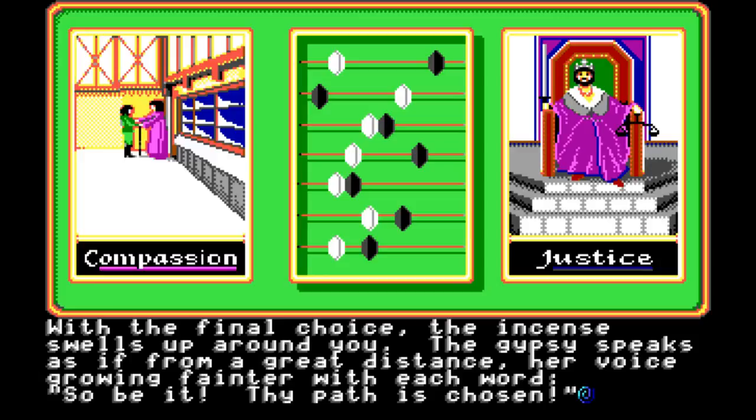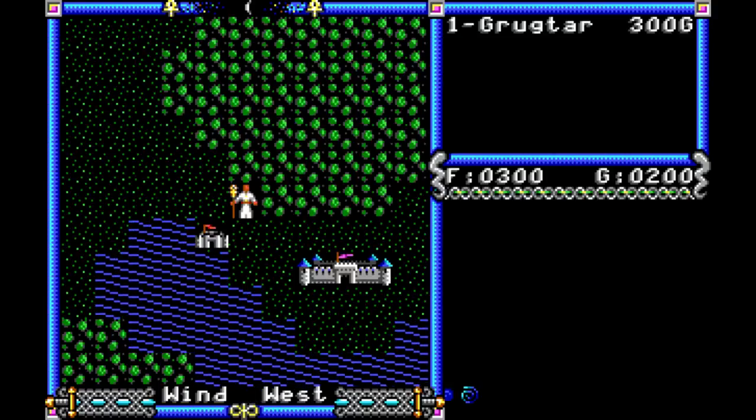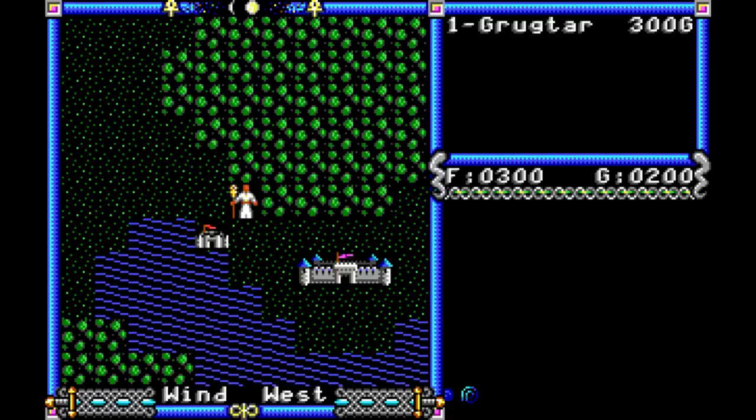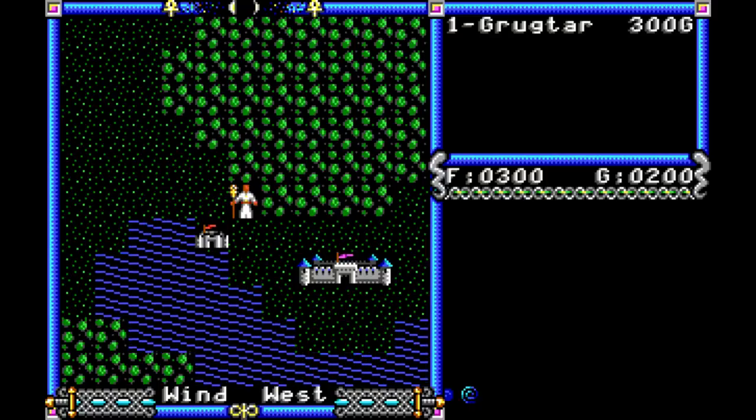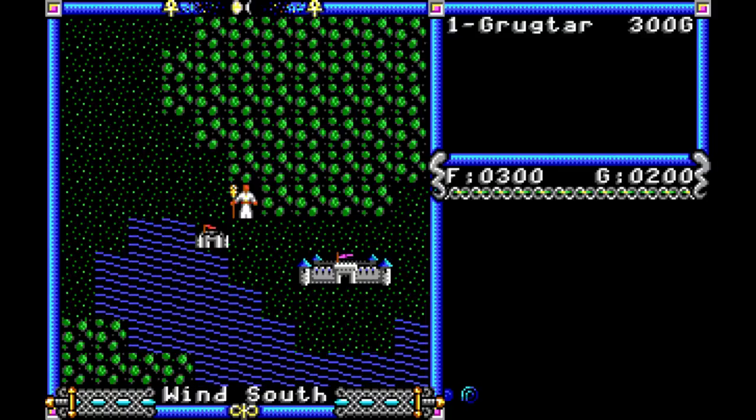With the final choice, the incense swells up around you. The gypsy speaks as if from a great distance, her voice growing fainter with each word. 'So be it. Thy path is chosen.' There is a moment of intense, wrenching vertigo. As you open your eyes, a voice whispers within your mind: 'Seek the counsel of thy sovereign.' And you open your eyes to the world of Caesarea. Yes, folks, we are back here. You can see us there in the center. We are — well, we will be the avatar. We're not the avatar yet. That's going to come up later. But we are now here. It is time to go speak to our sovereign, Lord British.